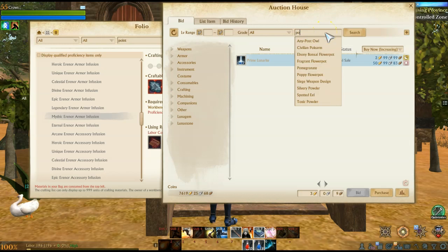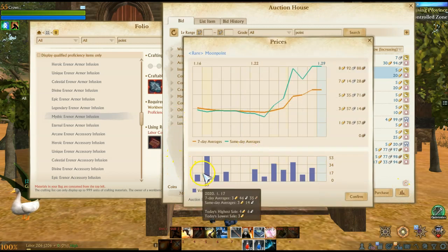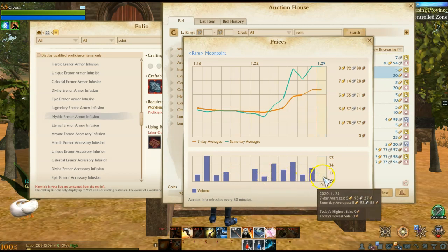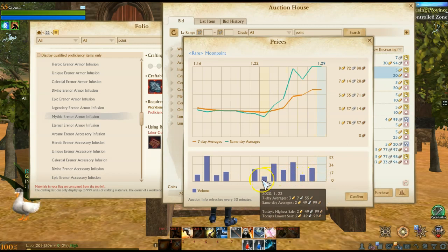Let's take a look at the points on here and show you why moon points and sun points specifically are a great investment opportunity. On this server they are already spiking up — they used to hover around three gold for moon points specifically. The moon point is the one I think you want to focus on because there are eight pieces of armor, so you're going to need a lot more moon points than sun points — there are just way more armor pieces than weapons. There are only three weapons, and generally you're going to focus on one or two weapons depending on your class.